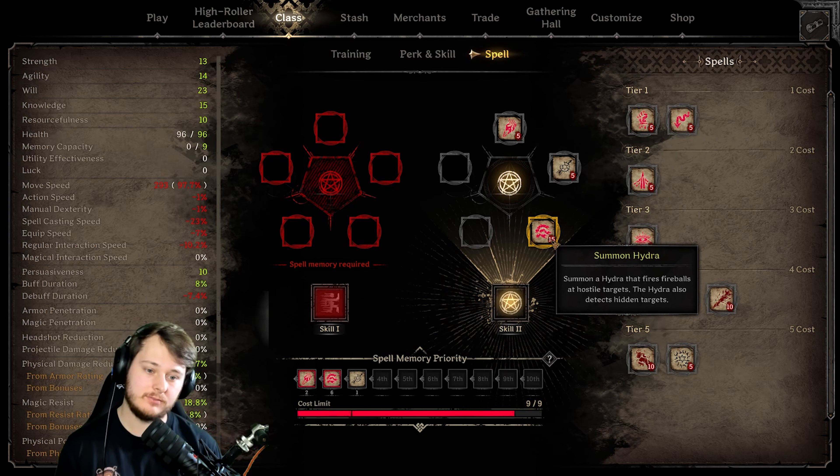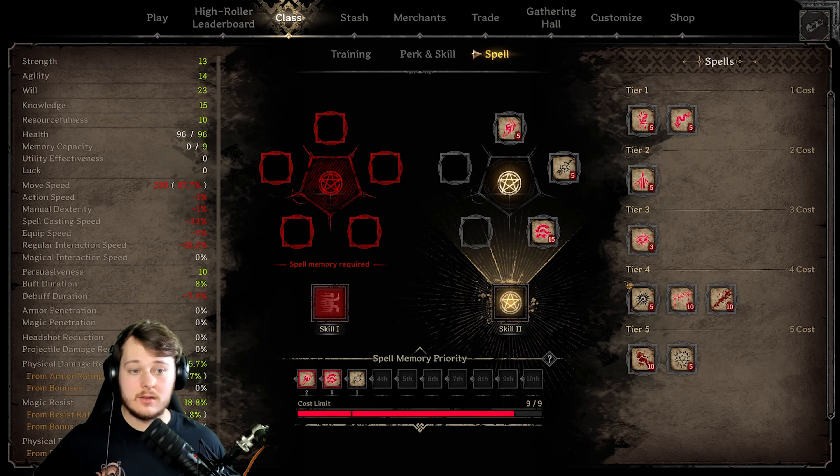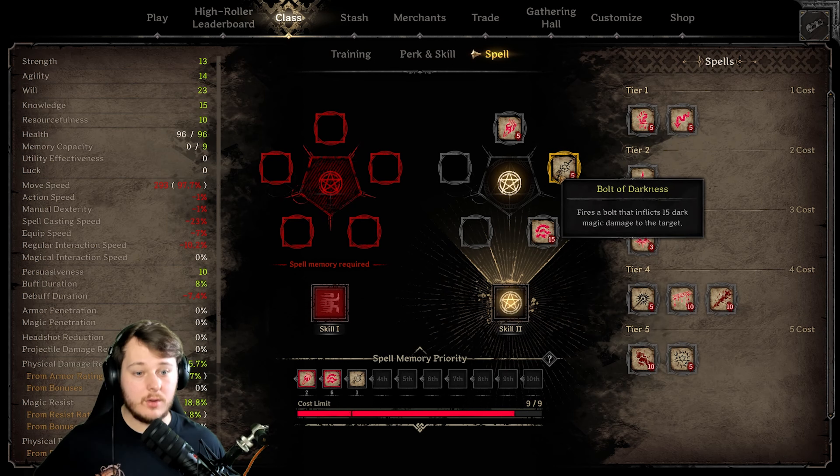I saw that you could summon stuff. So we have here Summon Hydra — summon a Hydra that fires fireballs at hostile targets. The Hydra also detects hidden targets. Rogues are gonna be shaking in their boots. Might be useful, right?